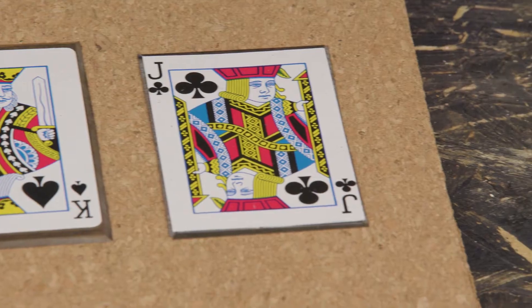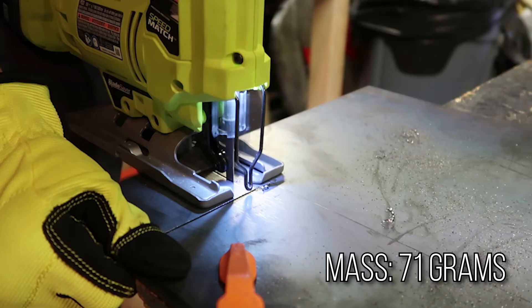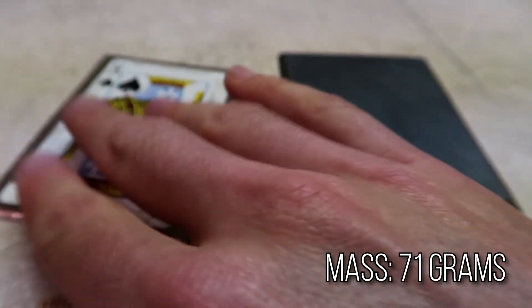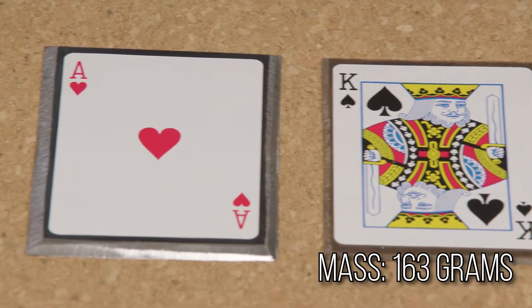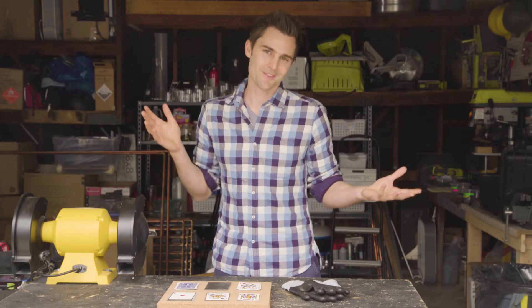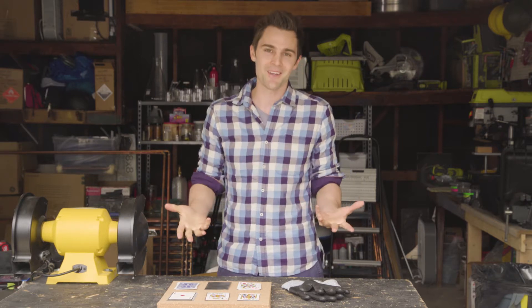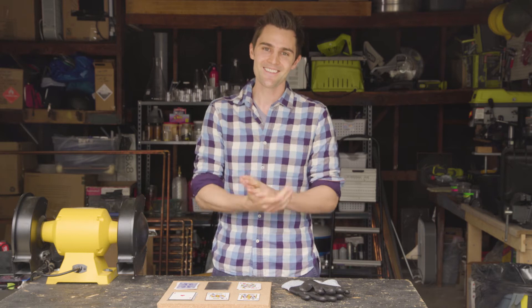Today's experiment is all about figuring out the most efficient weaponized playing card. Our first card is the sharpest — it was literally built on razor blades. Our middle card was built on 1/16th inch stainless steel. Then we have our last card, built on 1/8th inch steel. The test is: what thickness and weight of these metal cards will do the most amount of damage? We're actually going to have to throw them at something.